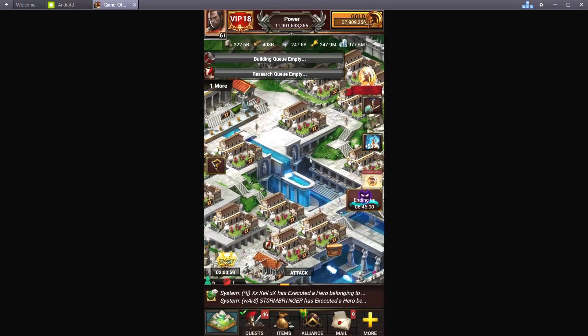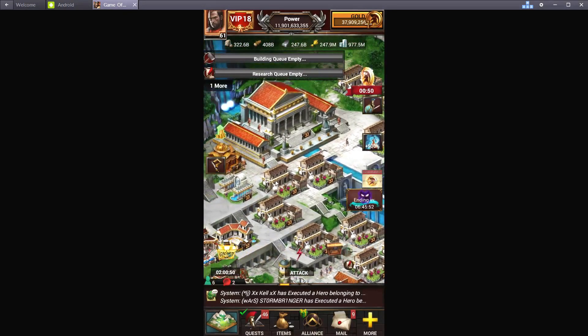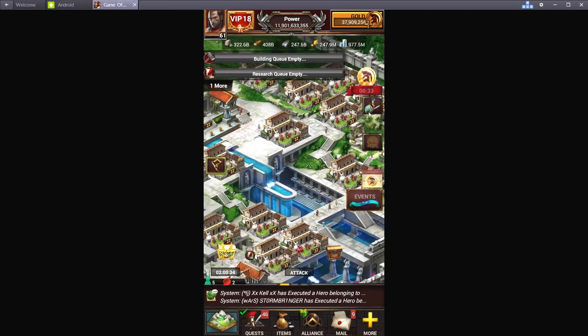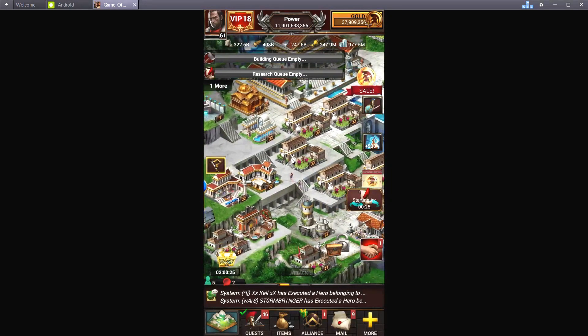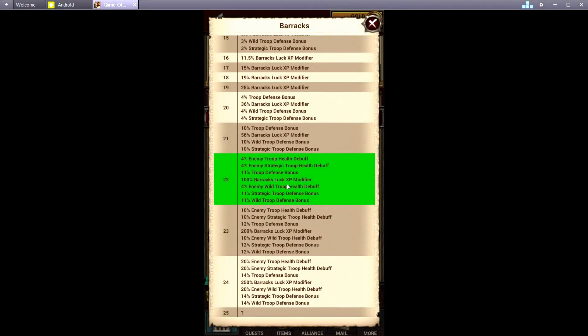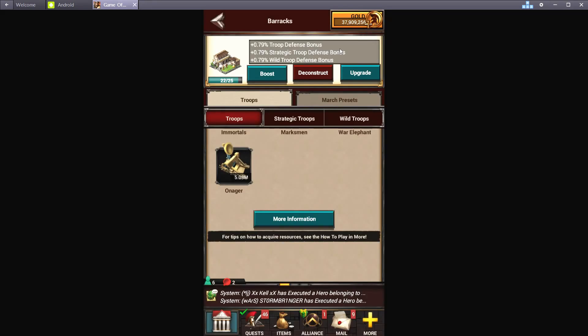For buildings you want in your city, some people use hospitals but for this setup I would go with barracks. You probably want to start getting to level 22 or 23 if you can. I wouldn't even bother with 24 — that is insanely expensive and not even needed. You really only need 22. Barracks are great because they give you a lot more defense — it's 11% for each level 22, then 12% for each 23, and 14% for each 24. Defense is the main stat you're going after with this setup. It also gives you a little bit of health debuff which will help you kill the march a little easier — that's why I choose barracks over hospitals.